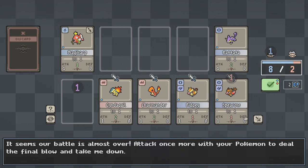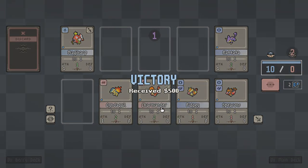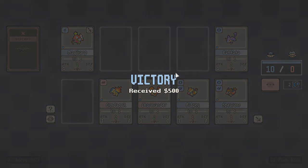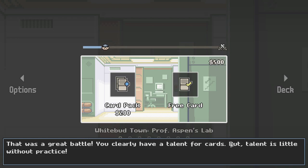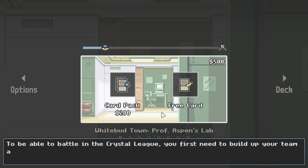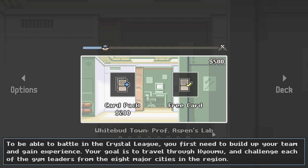I'm out of cards. Attack once more — they won't go down in your final blow. Take it out! 500 coins — that's quite a bit. That was a great battle! You clearly have a talent for cards, but talent is little without practice. To battle in the Crystal League, you first need to build up your team and gain experience — challenge each of the eight gym leaders from the major cities in the Kyomu region.